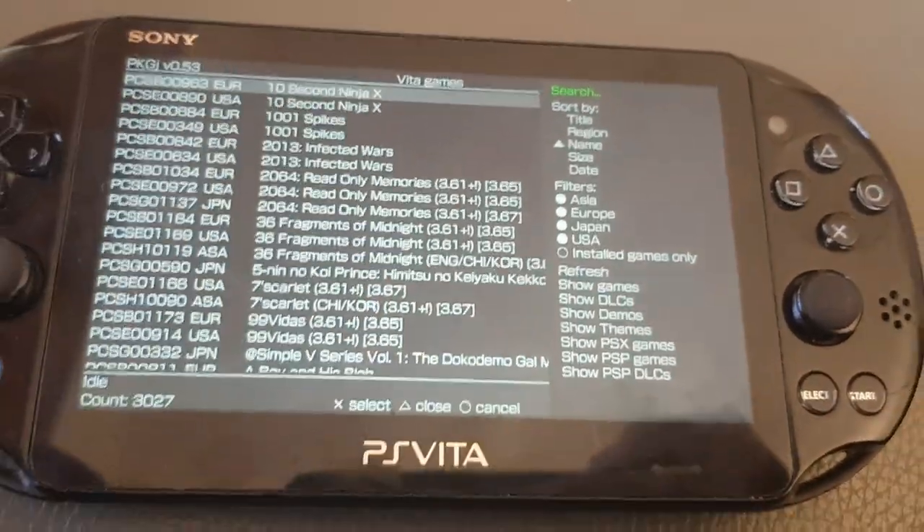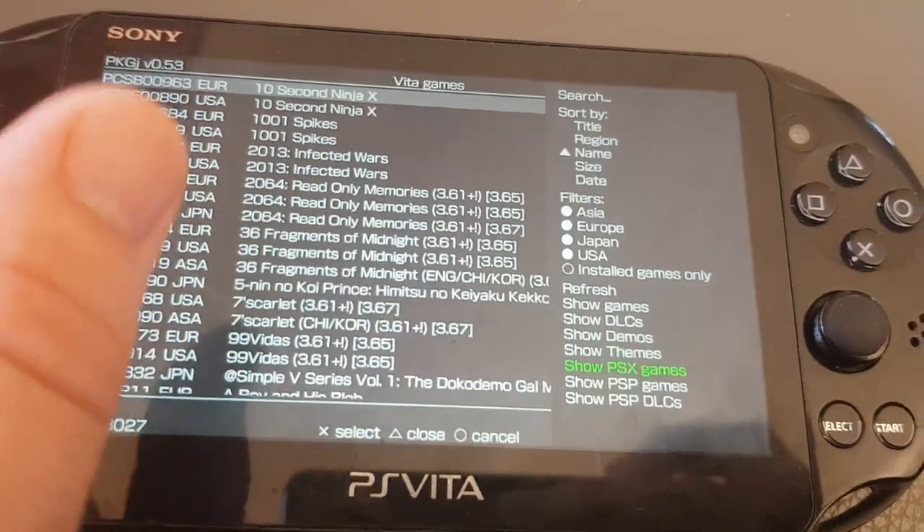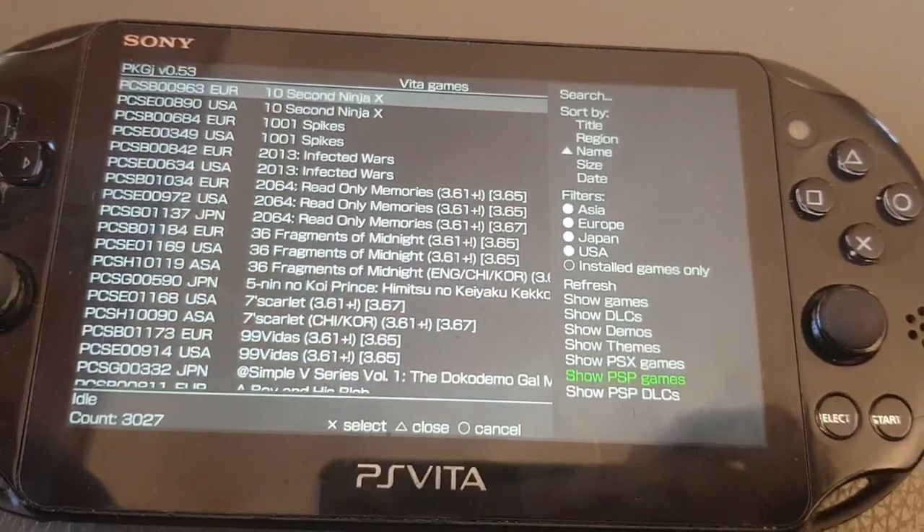Ever had this problem where you can't download PlayStation mobile games without rebuilding your database, but they don't even show up in PkGJ?